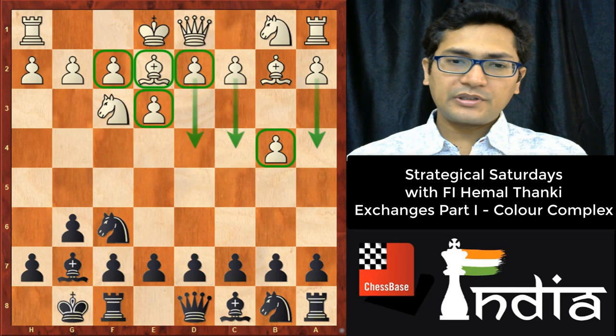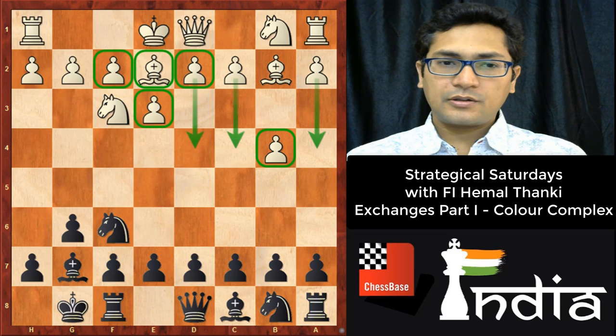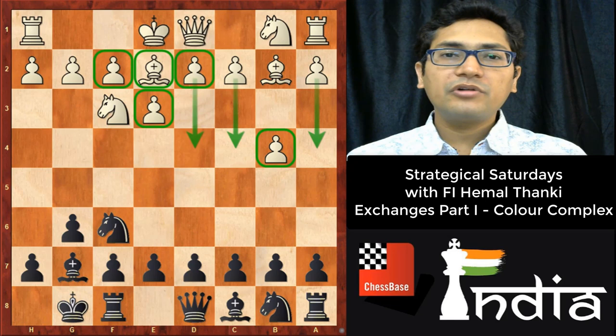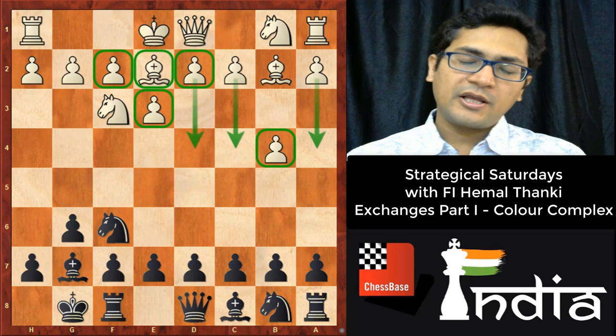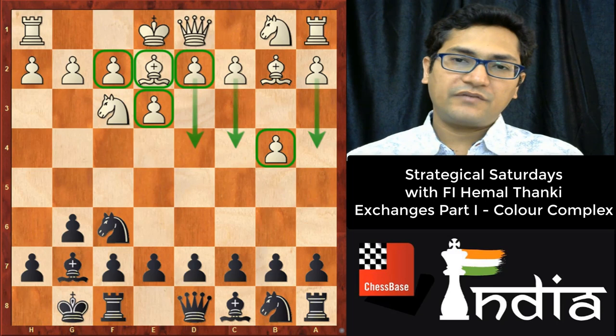After d4 and c4, the only pawn on a light square is the c-pawn. If you play d5 and trade your d-pawn with the c-pawn, there is no other pawn on the light squares. If you manage to exchange the light-square bishop, you will reach the color complex. I played d5, which is really necessary if you want to achieve the color complex. If you play d6 here, you won't achieve that. With d5, I have the color complex and trading the light-square bishop in mind.